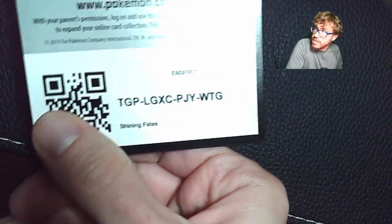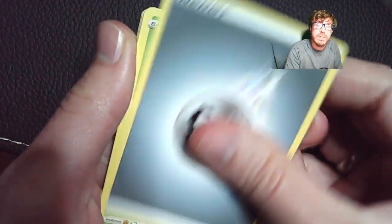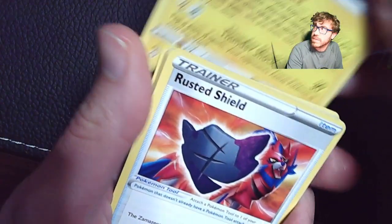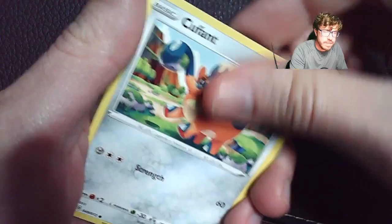There we go. There's your code card — sure that shows up correctly. Setting that off to the side. One, two, three — I think it's four cards. I don't open this one often so I'm guessing it's four. Yep, steel energy.